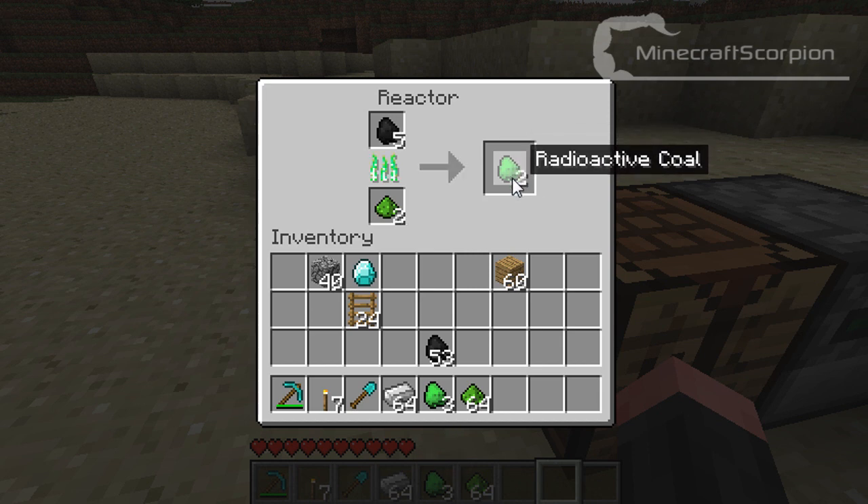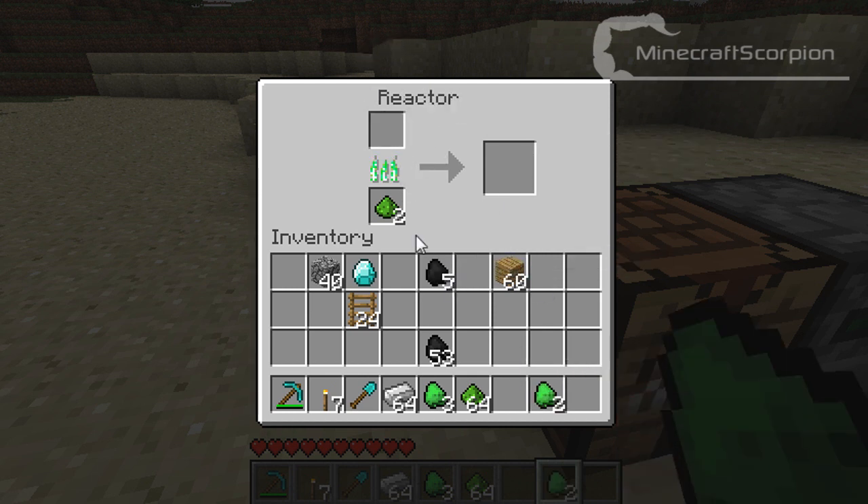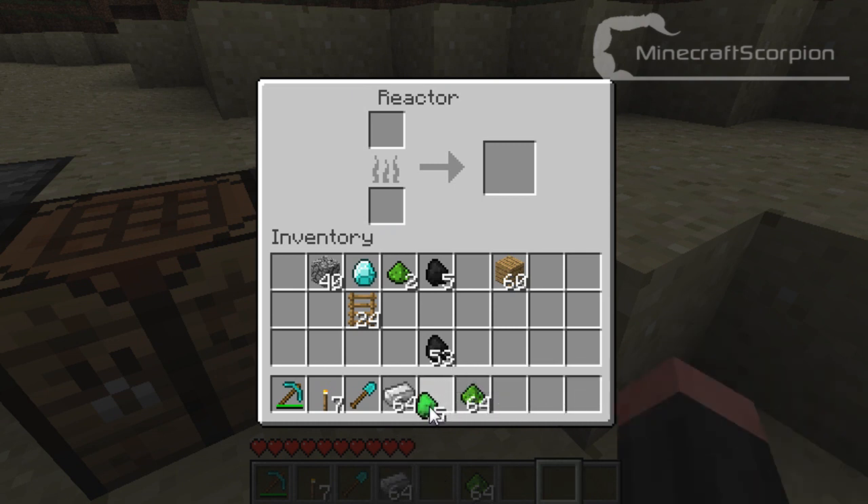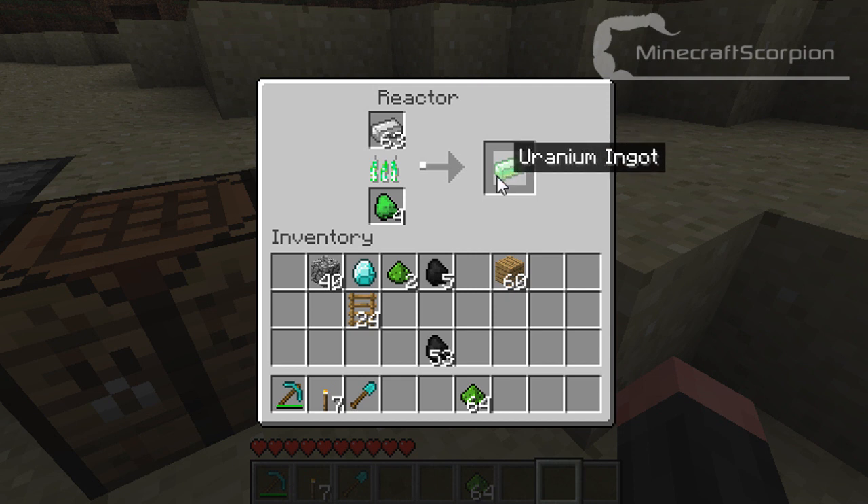Let me get just two of those — two should be enough. Get these out and go to this one. What you want to do now is something different. You're going to place your radioactive coal in there, and then just put iron on top of it, like you would with normal furnaces. So yeah, you just wait, and that will give you uranium ingots, and those can be crafted into weapons and stuff.